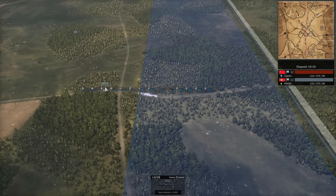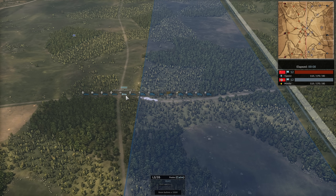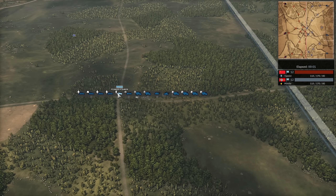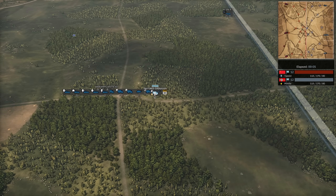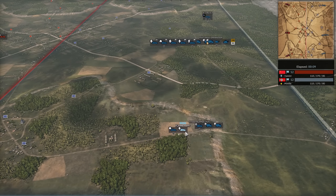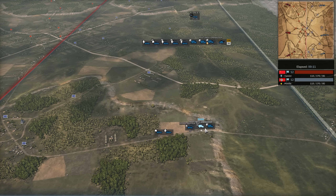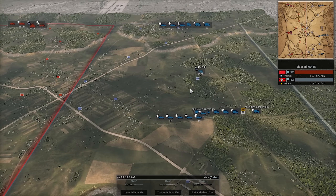We've got Festung Grenadiers and Jagdkampf. Further down it's going to be Flammenwerfer, Aufklärer. We've got the Erdkampf, the Lefett's coming out in Phase A with the Jagdkampf. The Panzer IV, Marder III, plenty of Festung Grenadier, of course. On the bottom side we've got Aufklärer, Flammenwerfer, Stoßtruppen, Jagdkampf and Festung Grenadier.